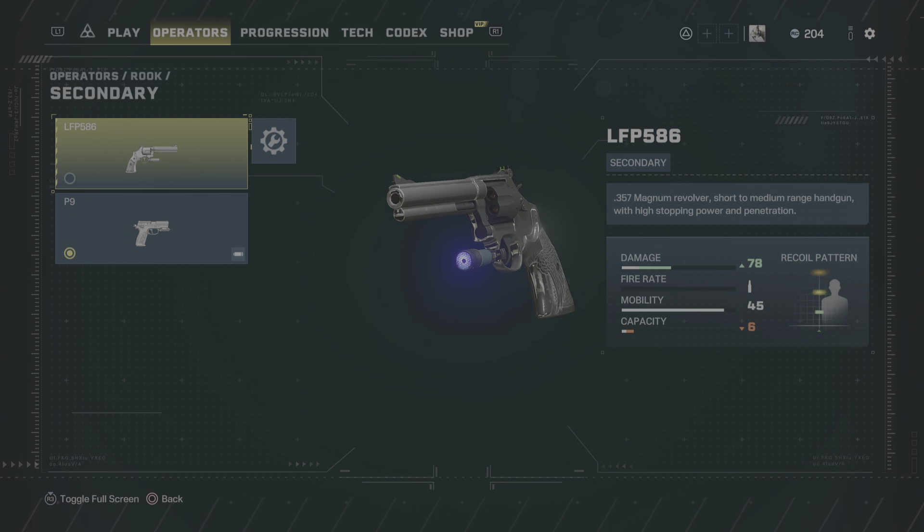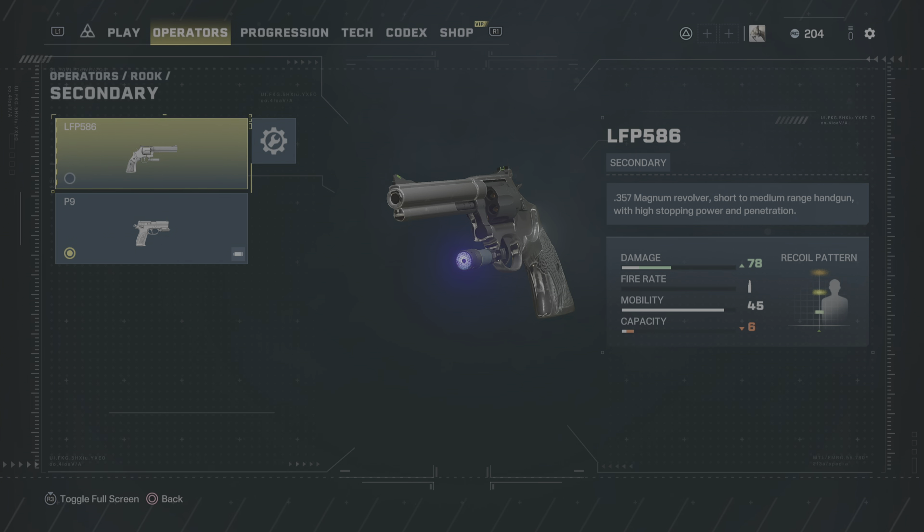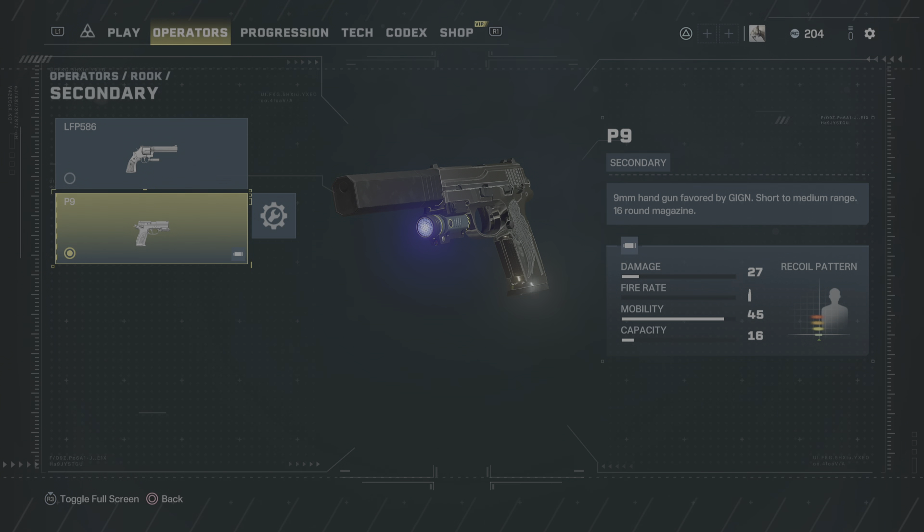Your secondary weapon is a very noisy 357 Magnum revolver — high damage, low bullet count. Just get rid of this thing as soon as you can in my opinion. This thing can get you killed.